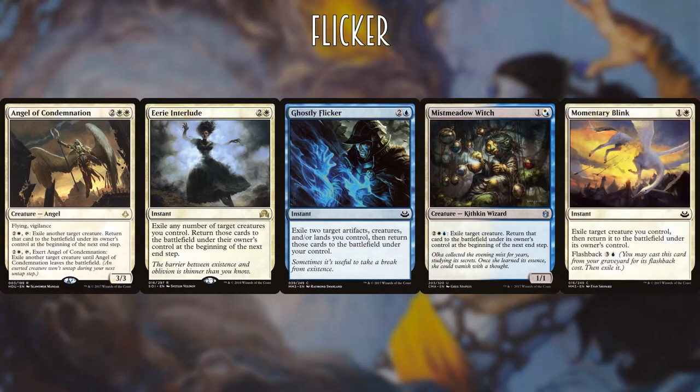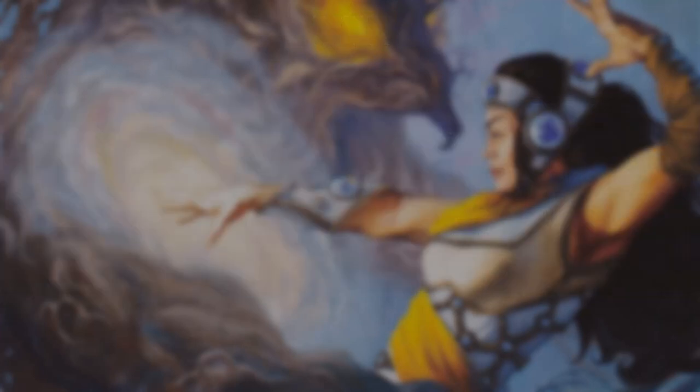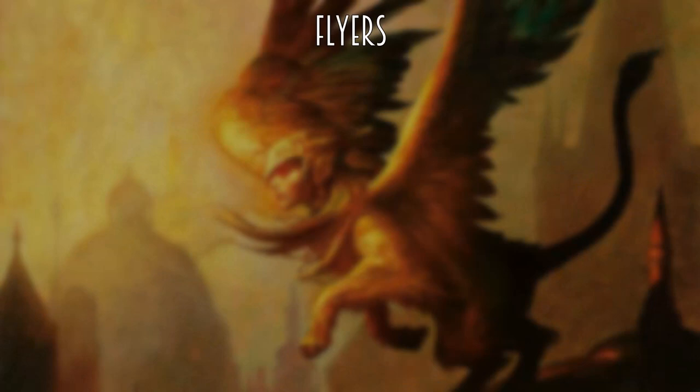These flicker effects can be used at instant speed, which allows us to dodge targeted removal, as well as threaten our opponents when they consider attacking us.